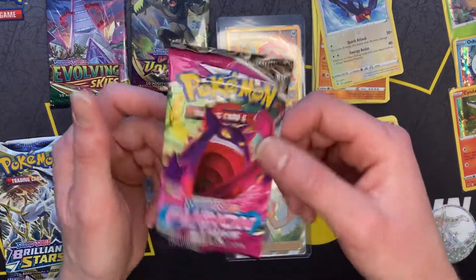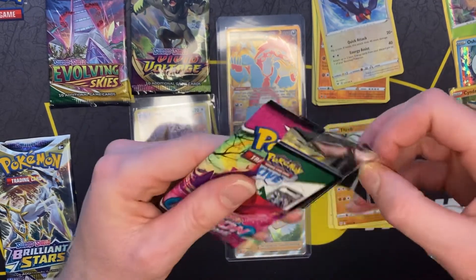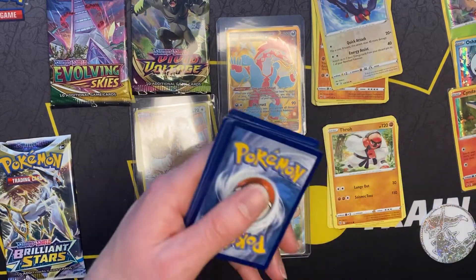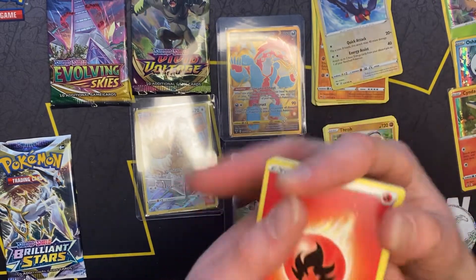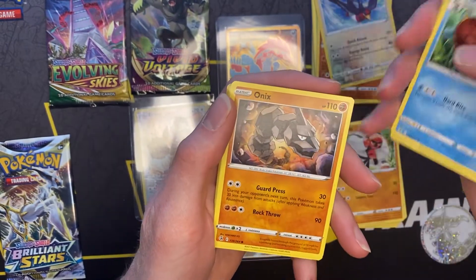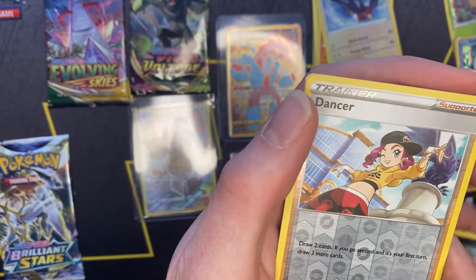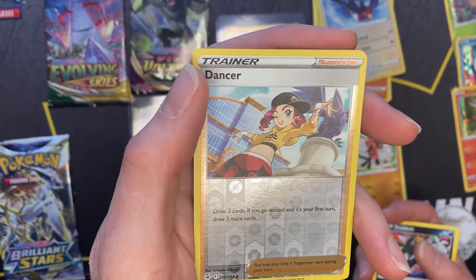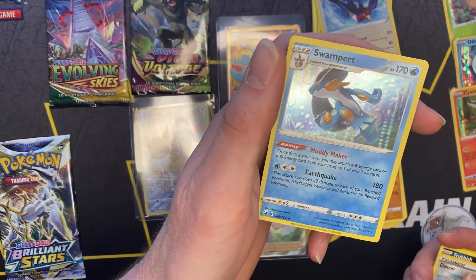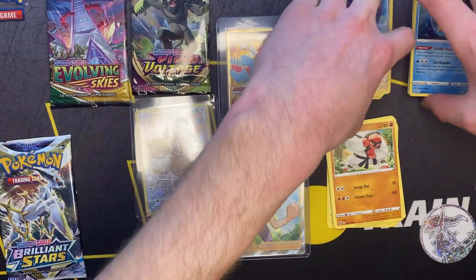We're going to go with some Fusion Strike. Let's see if Fusion Strike can keep this going. Come on, give me that VMAX Gengar — that is my chase card in here. We got a black code card, so there's a very, very small chance of getting that VMAX Alt-Art Gengar. My mind was just so set on it being the VMAX Alt-Art Gengar, but we didn't get it. Put that off to the side.